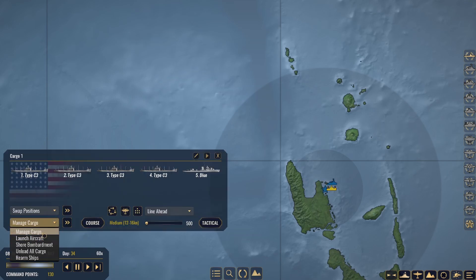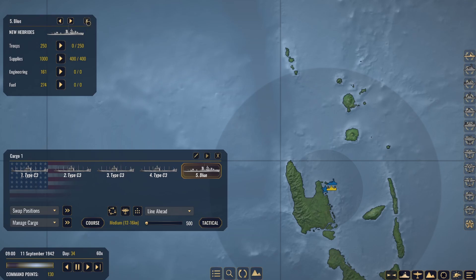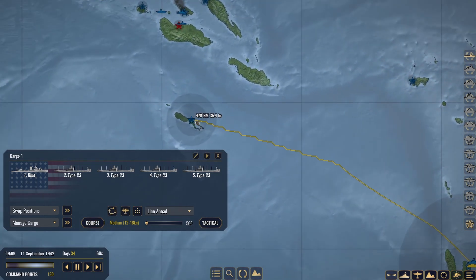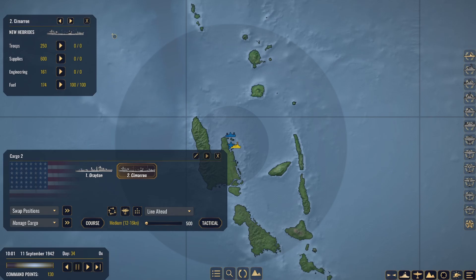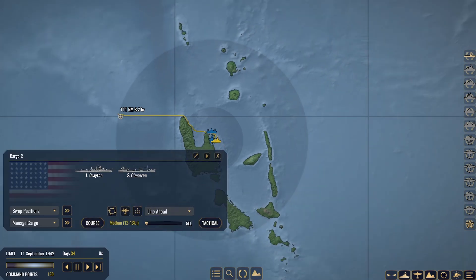Go ahead and manage cargo — get all these troops and supplies. Everything ready to rock and roll. Old Blue himself — take some supplies. Let's swap positions. Get a course over to Ronell Island. Meanwhile, we'll get some oil for Cargo 2, and again another course to Ronell Island.